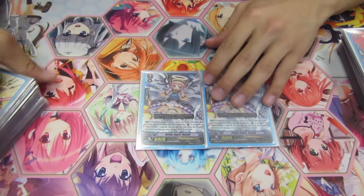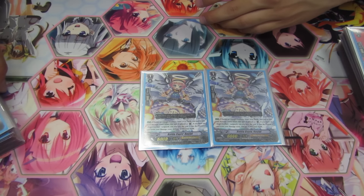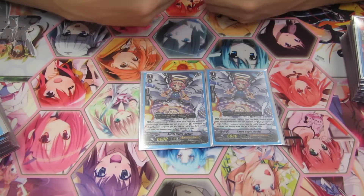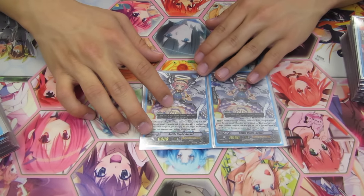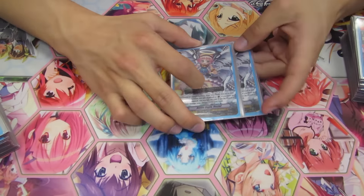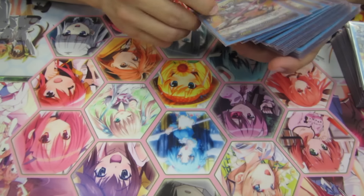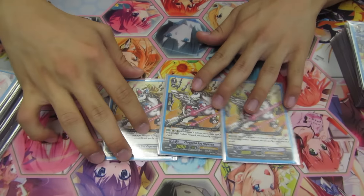I cut Battlecupid down to two. I used to run three because they standardized very well with the deck — it still does, but the downside is I lose the ability to gain cards into my hand at will as easily. I had to make space for other things, so I had to cut Battlecupid. And the thing is you don't really want to call it to the rear guard circle anyway, so it's kind of a weak booster.